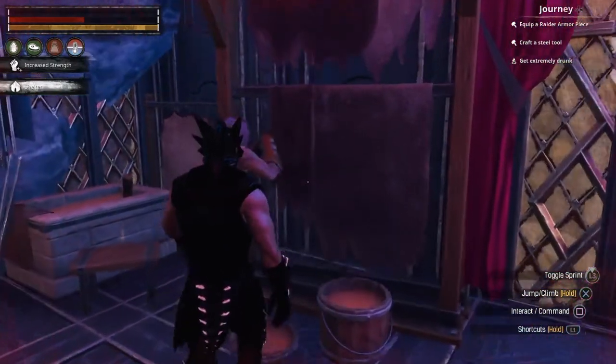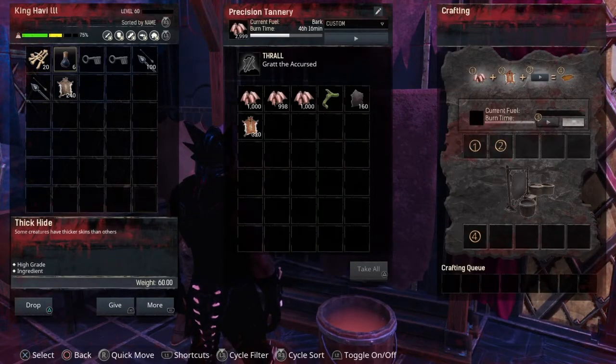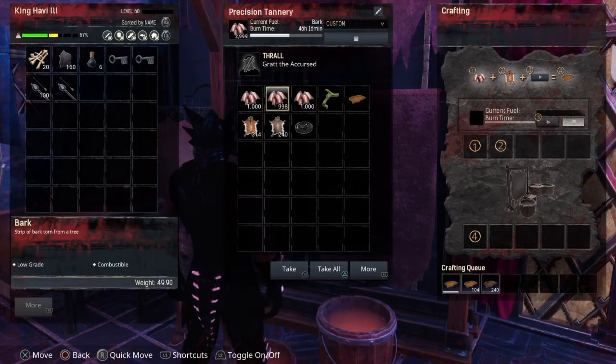You're going to want to place your materials on the tannery and make sure you have bark. Once everything is on the table, all you do is hit play and watch the magic happen.